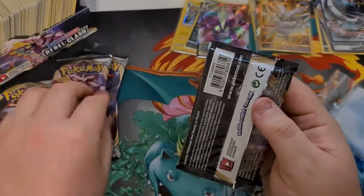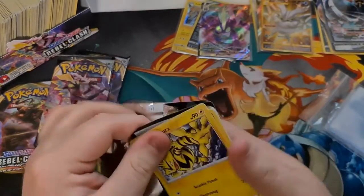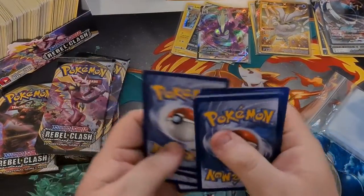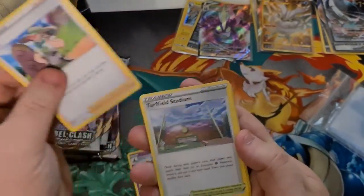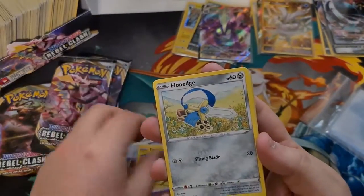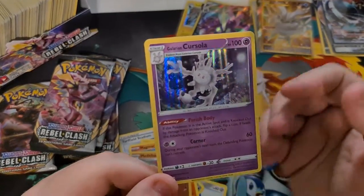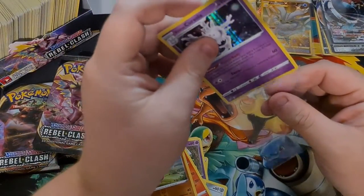Oh, this one's just really flimsy. We'll find out what's in it — something good, I hope. Code card — one, two, three, and four. Grass, Lightning. Palossand, Milo, Turfield Stadium, Electabuzz, Natu, Honedge, Impidimp, Magmar. Reverse Medicham. Final card — Holo Cursola. Not what I was looking for, but still — first holo in our fourth pack. That's alright.